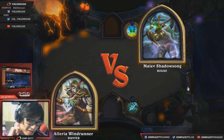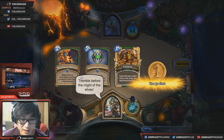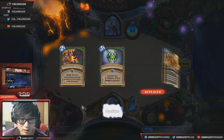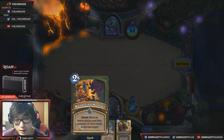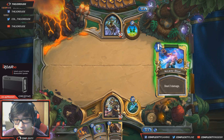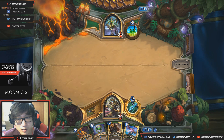Game 1 is against Rogue — it's probably Temple Rogue, which is pretty strong right now. This hand is actually really nice. I don't think we need Tracking right now so we'll throw that back. Wandering Monster and Lesser Emerald Spellstone are great, and Animal Companion too. We want to draw probably one more secret before turn four before we play the Spellstone, so we can get the maximum amount of wolves.